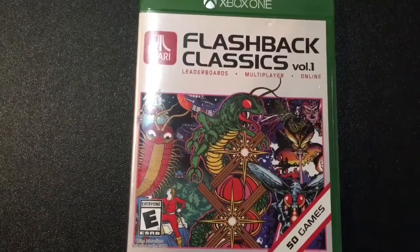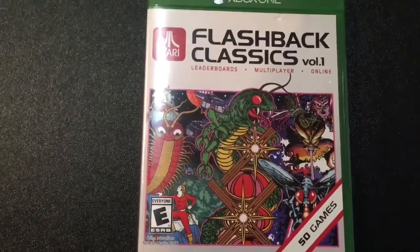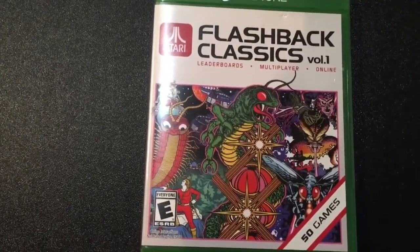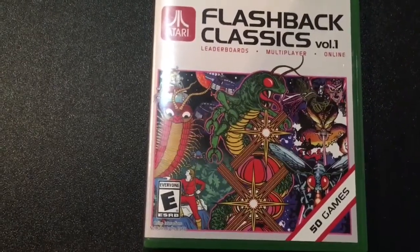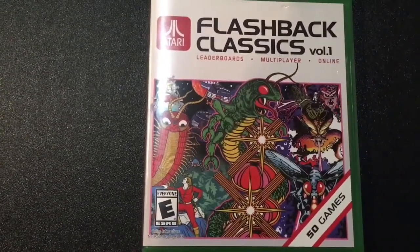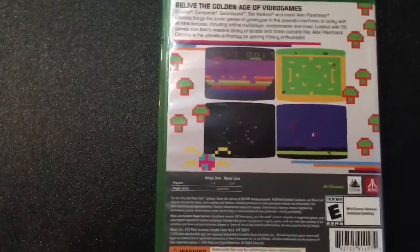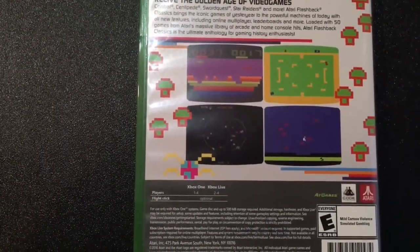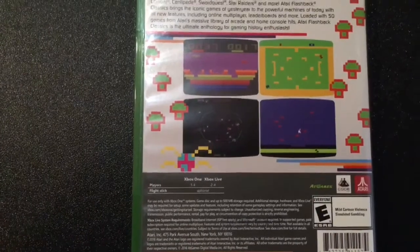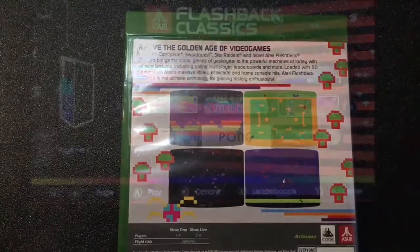Here's a quick look at the front of the case of the Atari Flashback Volume 1. As you can see, it's got some classic pictures on there — we've got some Yars' Revenge, Centipede, Millipede, some great art on the front of this game, and like I said, it's got 50 games. On the back, it just shows a few pictures of a few of the games that are on there, and it has some arcade games on there also. And let's take a look at the game itself.